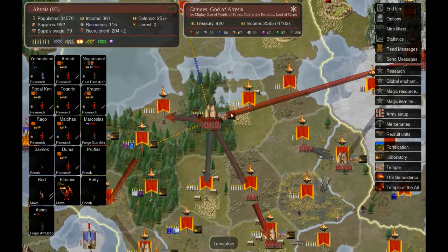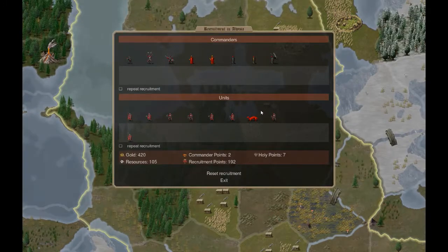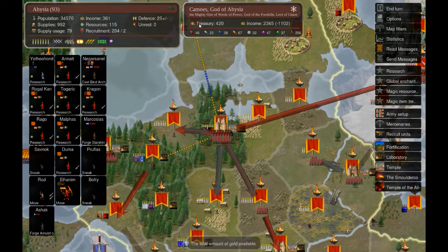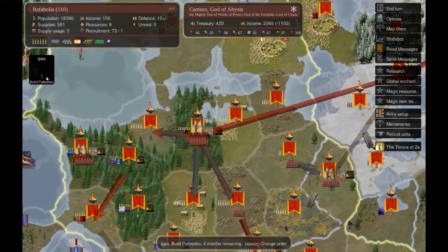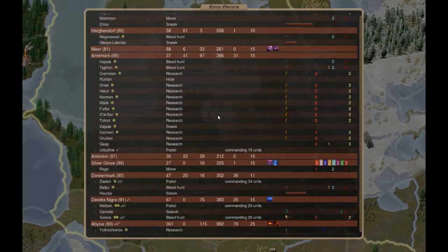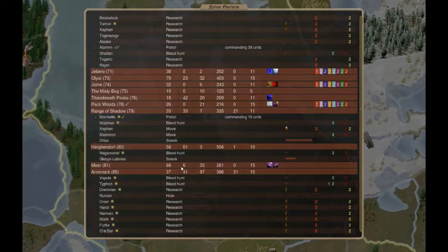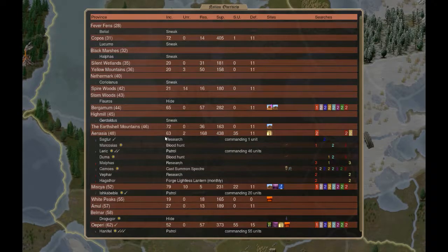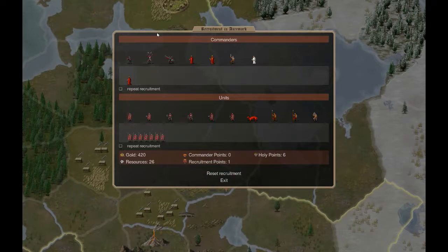Too much talking, but I think it was needed - just a clarification of my thoughts. We have done all this turn. For recruitment in the capital I'm not spending anything because I want to keep a little surplus money, as I'm building a Palisade here. Let me just check - yes, Palisades it's here. I selected my castles nearer my borders so that I need to move my troops less to recruitment.